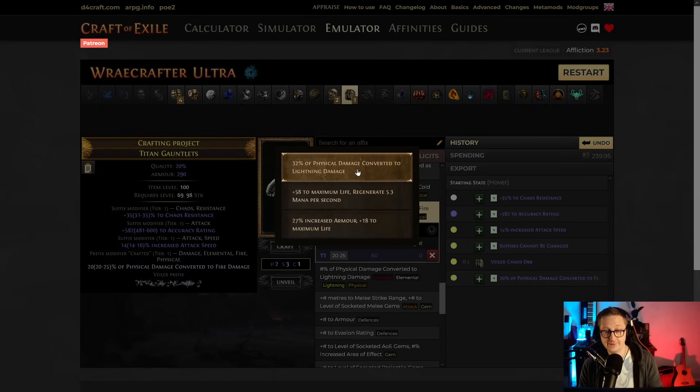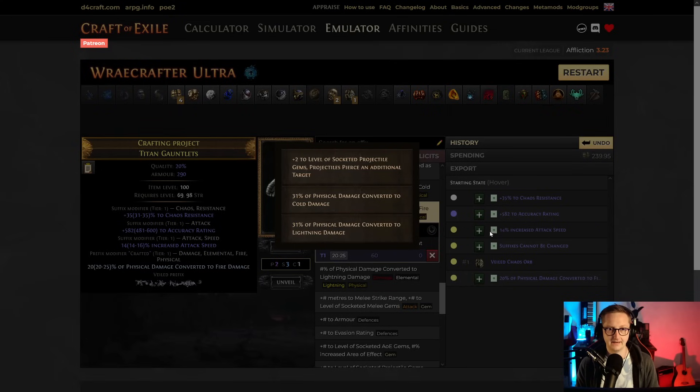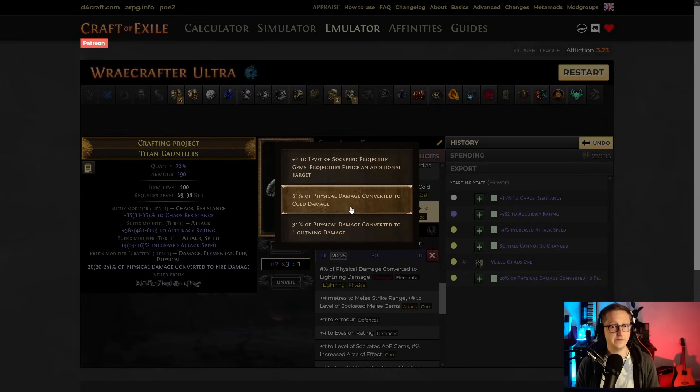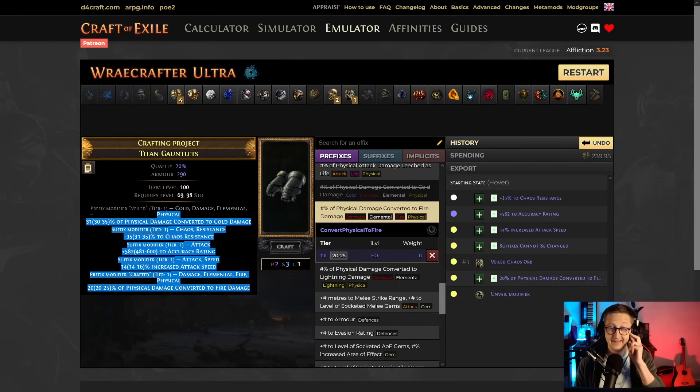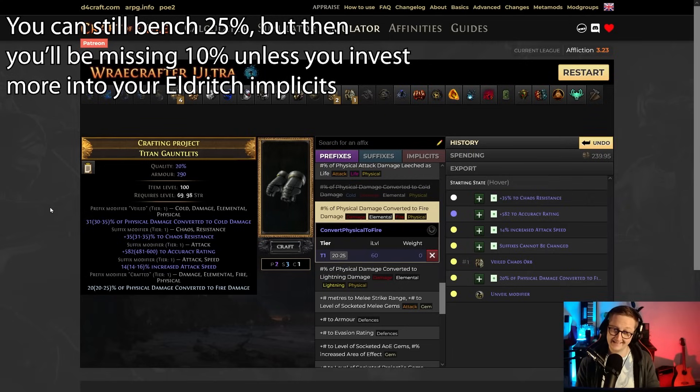Failing Veiled unveils is going to be a lot more painful next league, because if these orbs are really rare and expensive and you don't hit what you need, it's not as fun. So failing and getting phys converted to cold — if you get it, great — but the other 25% comes from Eldritch implicits. Where are people going to get that extra 35% phys converted to cold? I'm not totally sure — you can get it from Watcher's Eyes, otherwise people are just going to keep using Hrim Sorrows for a lot longer.